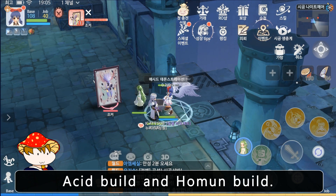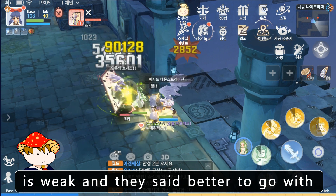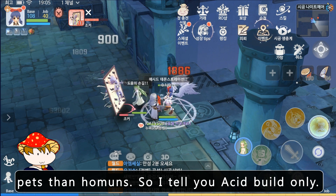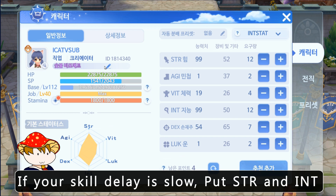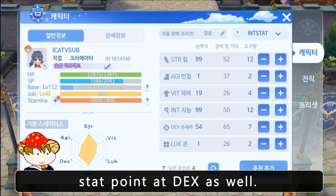There are two builds: Acid Bill and Hormone Bill. People don't use Hormone Bill because it is weak, and they say it's better to go with pets than hormones. So I'll tell you about Acid Bill only. Stats on Acid Bill are STR plus INT and some DEX. If your skill delay is slow, put STR and INT at the same stat points and also put a stat point into DEX.